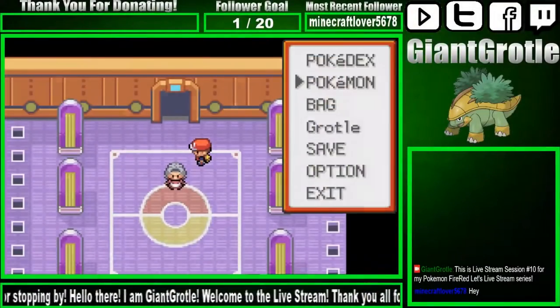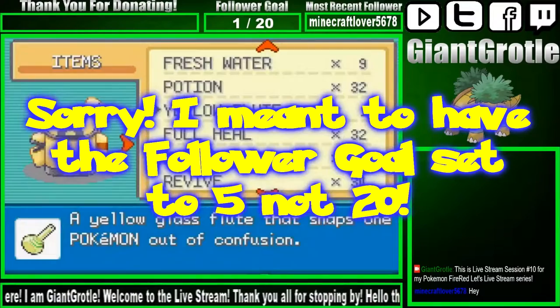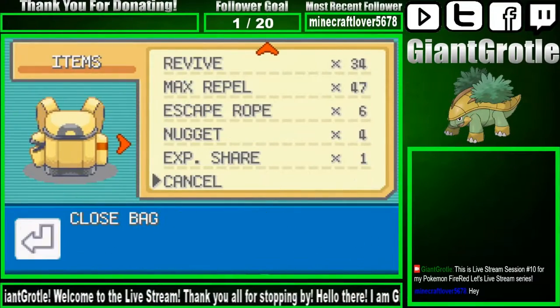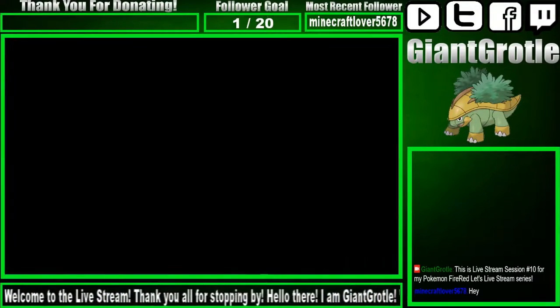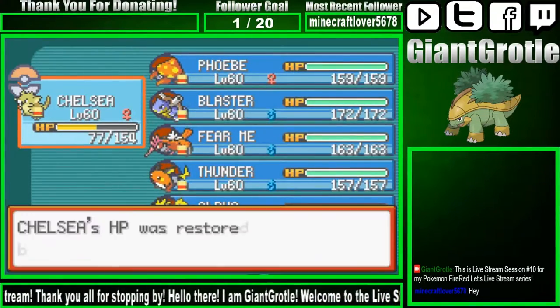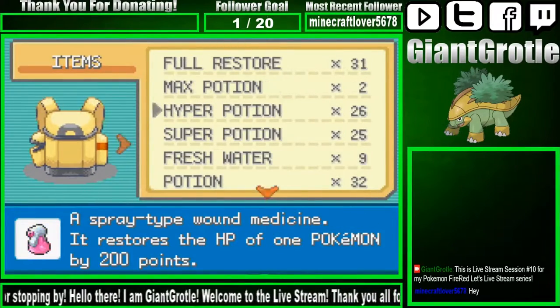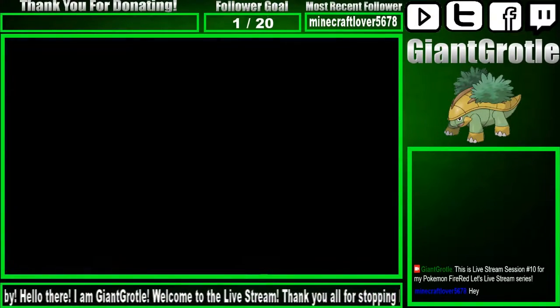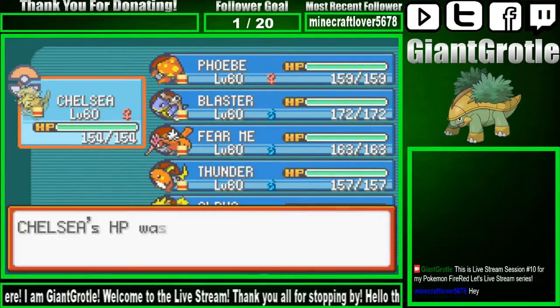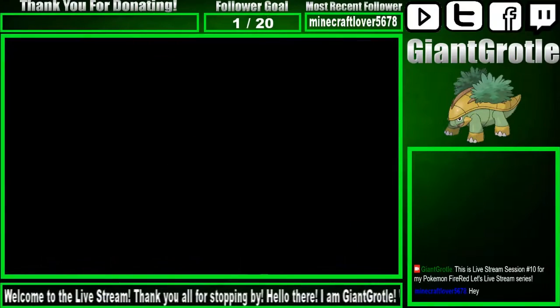I need to revive Chelsea. We'll do that real quick. No one else needs to be healed, so I'm going to use that Hyper Potion on Chelsea. There we go, I should want to fill it up. Okay, let's see here.